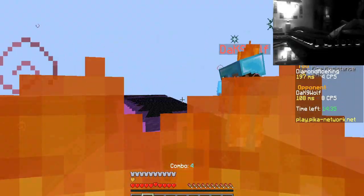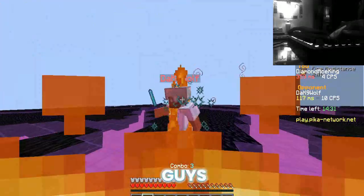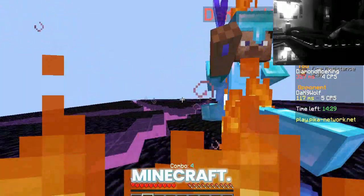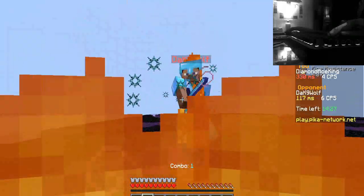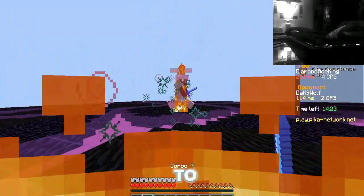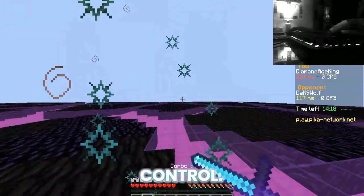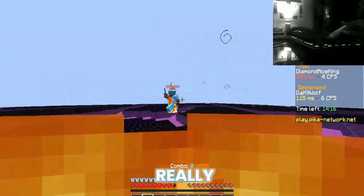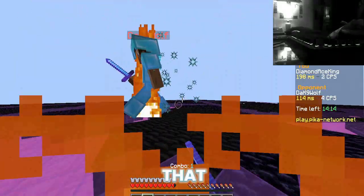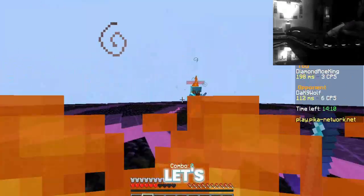Hello guys, Diamond here, welcome back to the channel, and if you're new, you're welcome as well. In this video I'm going to be showing you guys how to achieve the perfect aim in Minecraft. There are going to be two stages in this video. The first stage is showing you how to set up your mouse to have extremely low latency using X Mouse Button Control. The second step is what's really going to give you that perfect aim. So without further ado, let's get into it.